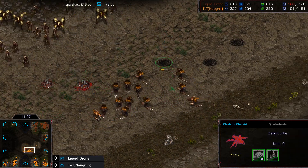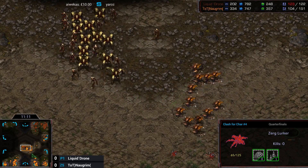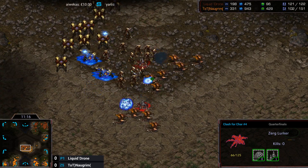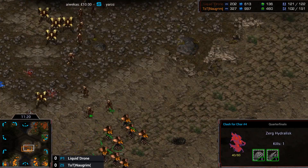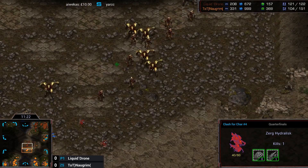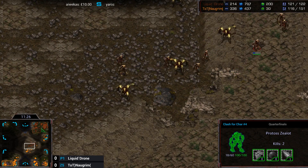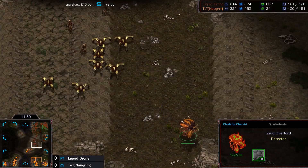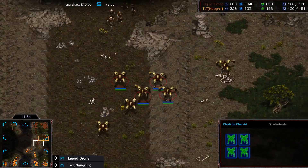There are no observers or any form of detection over here, and no Storm means he's going to have to run away from the Lurkers on the ridge. I think one reason he's behind on Templars is he got his second gas at his natural super late — he built his second assimilator at 40 supply. For normal PvZ builds, you get that at something like 20 to 25 depending on the opening. Basically after your Cybernetics Core, you want to get that pretty soon after.